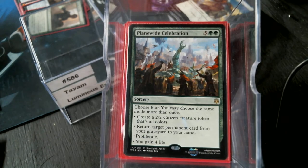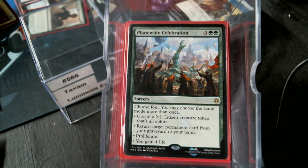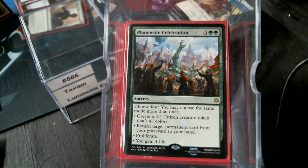We're definitely going to be proliferating some +1/+1 counters, maybe even some vigilance counters — why not? Plains Walker Celestia at seven mana is a whole lot of mana, not to say you win the game, but if you can proliferate four times, that's what caught my attention. I'll probably never make the citizen tokens, but returning a permanent from your graveyard to your hand four times is pretty good value.